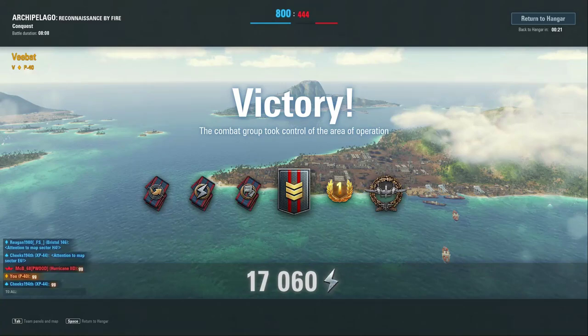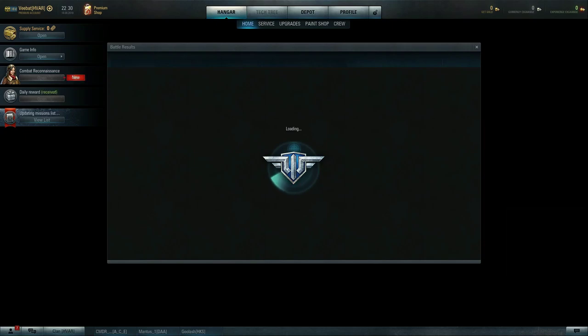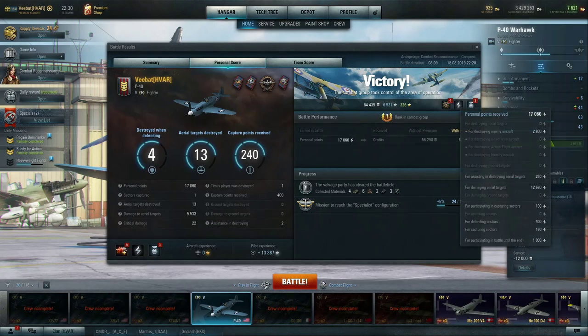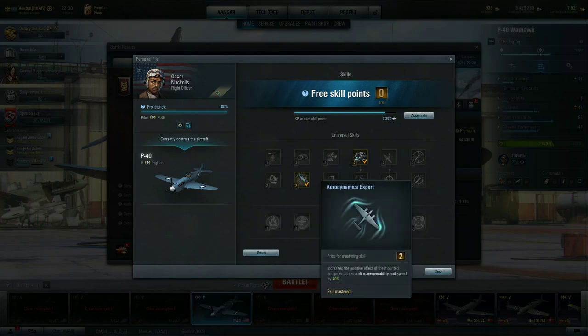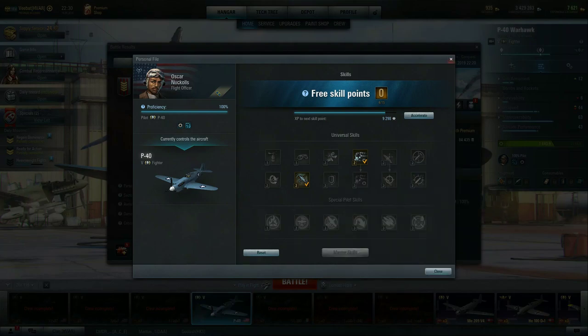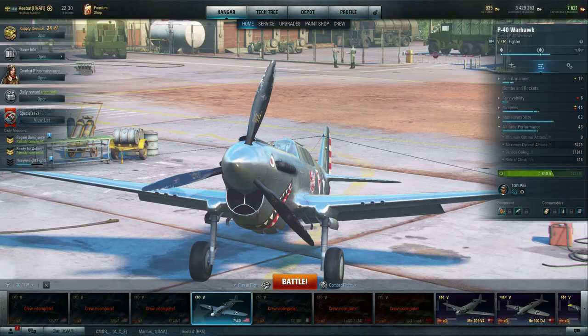We only have four skill points on this aircraft. We actually moved the pilot over from what would have been our XP-44 pilot back when I bought that for a demo showing people how to buy and sell aircraft. So we're at limited capability with both of these skills. Engine Guru and Aerodynamic Expert are going to allow us to take even more advantage of the boost cooler, since it increases the effect of either maneuverability or speed modifications. Engine Guru is going to increase our thrust by three percent, allowing us to climb even better.